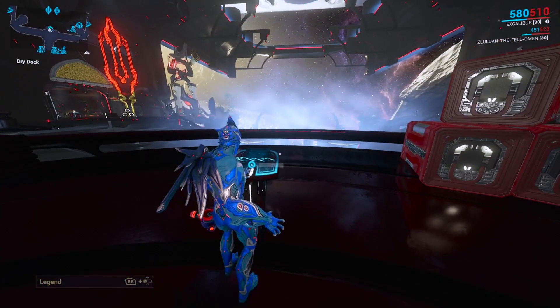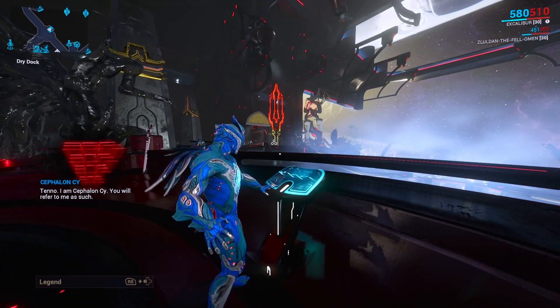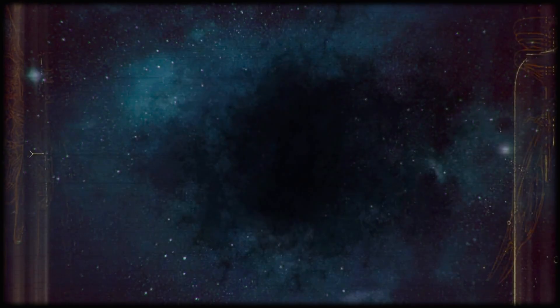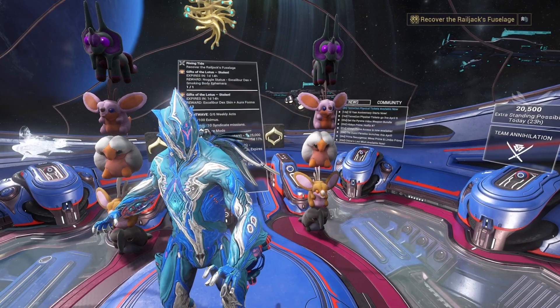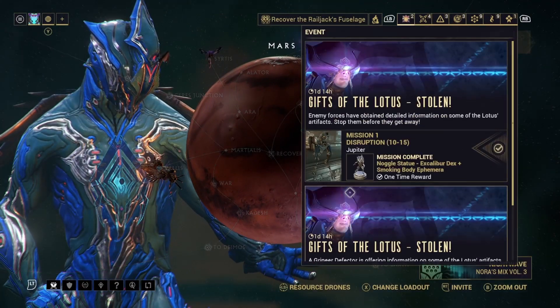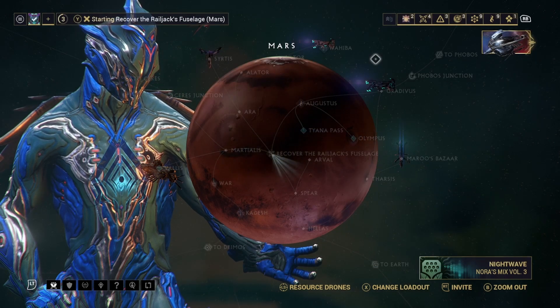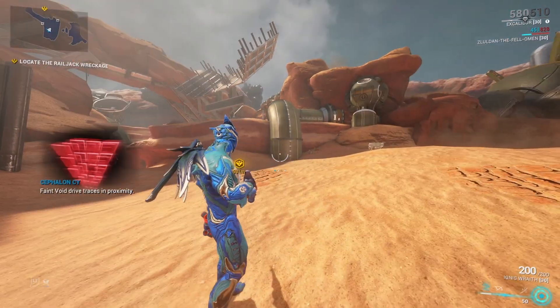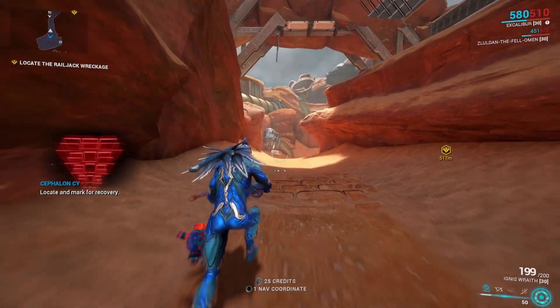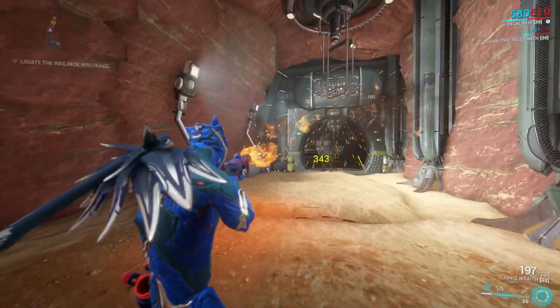From the Dry Dock, that's where you'll be able to view and modify your Railjack once you have one. Go ahead and head to the objective location — there should be a conversation with Cephalon Cy, and there may be a cutscene, so we're going to skip forward so we don't spoil anything. Now you should be ready to start your first mission, which will bring you to Mars to recover the fuselage for your Railjack.